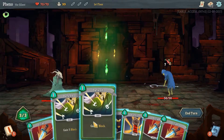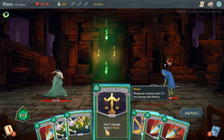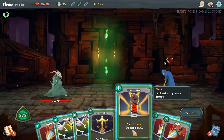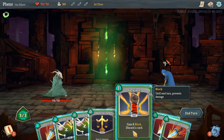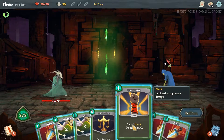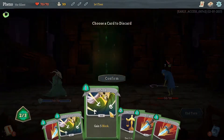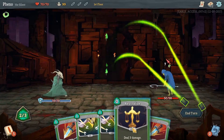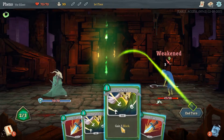So we've got: deal six damage, gain five block, gain five block and deal three damage in one — and it's free — gain eight block but discard a card, and deal six. He's going to hit me for seven, so let's play this, then discard a strike. Confirm. And then let's do that, and then that.